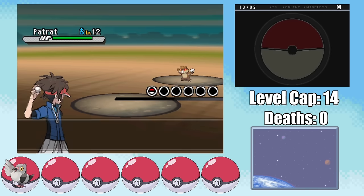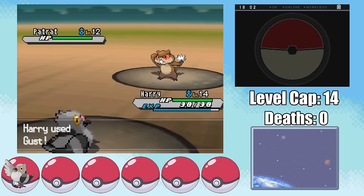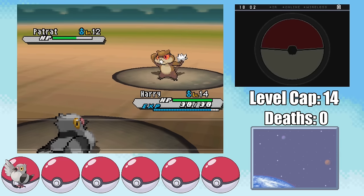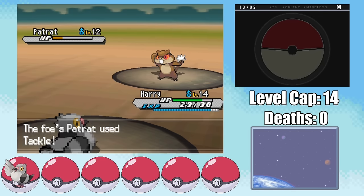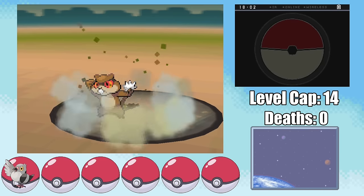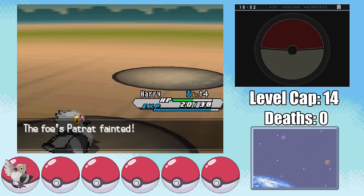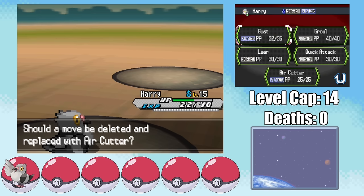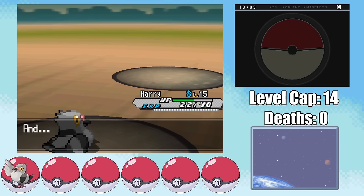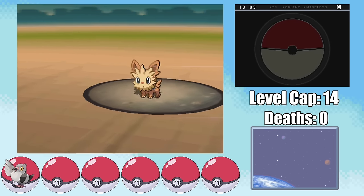This is certainly a problem, and the only way to play around this is to abuse the hardcore Nuzlocke rules. The level cap keeps you from leveling past the Gym Leader's highest level Pokemon before entering the fight, but it says nothing about leveling up during that fight. This means we can almost level up Harry to level 15 before entering, and after taking out Patrat and getting to level 15, we finally get Air Cutter. This does come at the pretty steep cost of just about half of our health, but at least we're better equipped to deal with Lillipup.